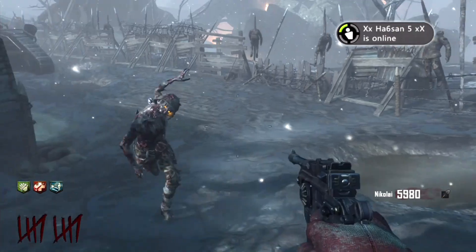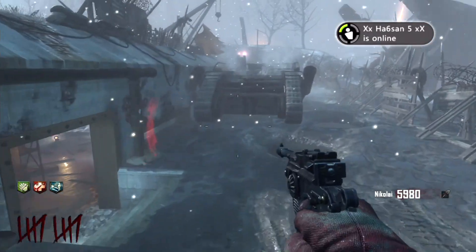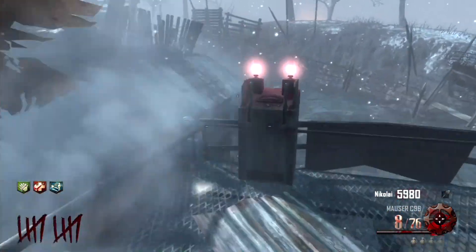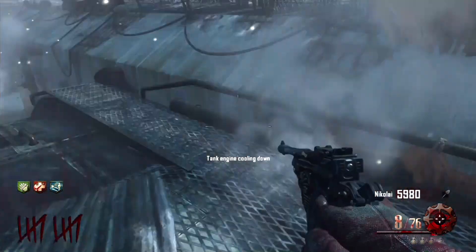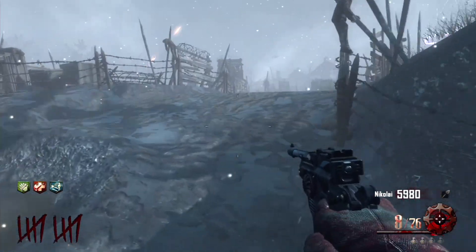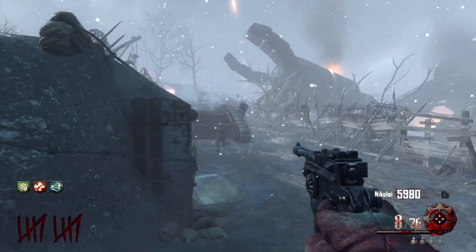Anyways, this is where the tank first stops — this is the first stop it makes. You can see I'm a little impatient here, but the tank is charging and when it charges it turns red. When it turns green, that's how you know it's finished charging.